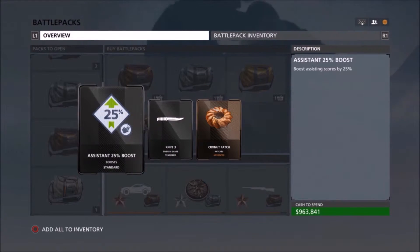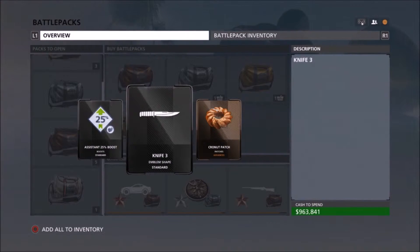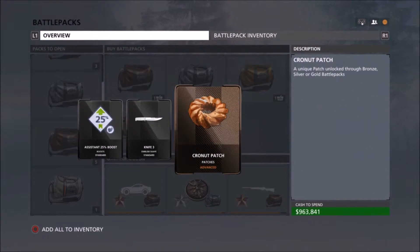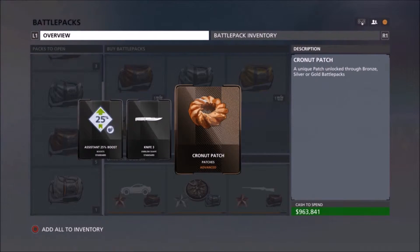We got a 25% system boost, a knife, and a cronut patch. That's pretty awesome — that was one of the ones I was actually hoping to get, so really glad I got that. All of the donut ones — if I got any other ones of those that would be awesome, but I'm glad I got the cronut one.